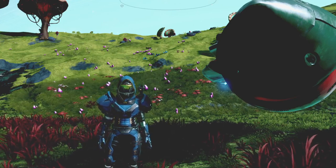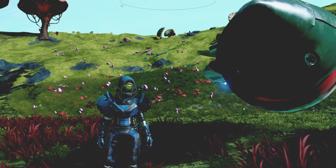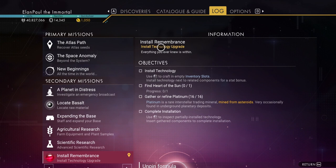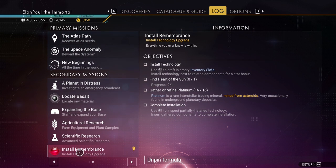Hello and welcome back to No Man's Sky everybody, this is Alon Paul. We're going to do some more of our regular playthrough. I was going to start the Atlas run at this point. If you look at our log, you're going to see we have the Atlas Path to run through. However, there was a secondary mission given to us to install the Remembrance — an item you put in your inventory that helps you access certain newer dialogue in space stations and places like this.